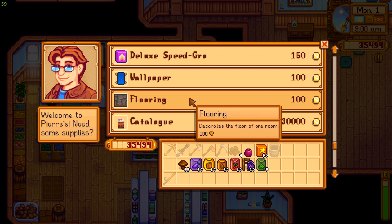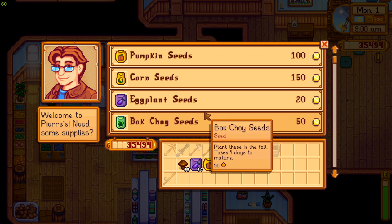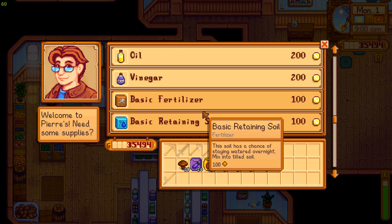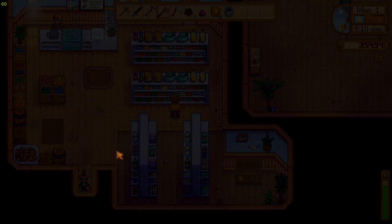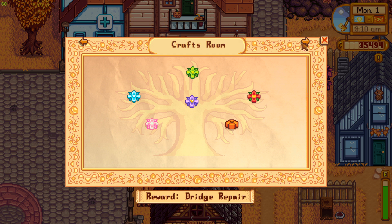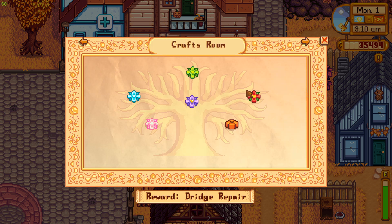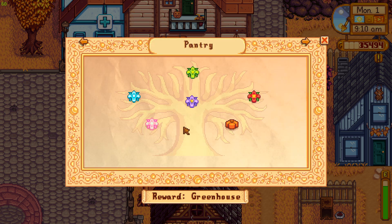So we get this on the first go. I thought they might have a fall pack — I guess not. Let's check the community center bundles. The pantry — we have the crash room here. We go: wild plum, blackberry, and hazelnut. And for the fall crops room: pumpkin, eggplant, and yam.